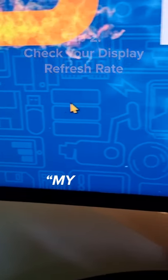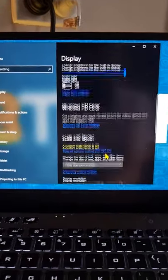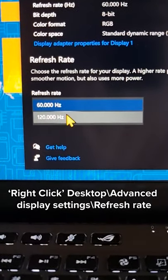Tip number two: want a smoother gaming experience? Make sure your monitor's refresh rate is set as high as possible in your advanced display settings. You can find them by heading here.